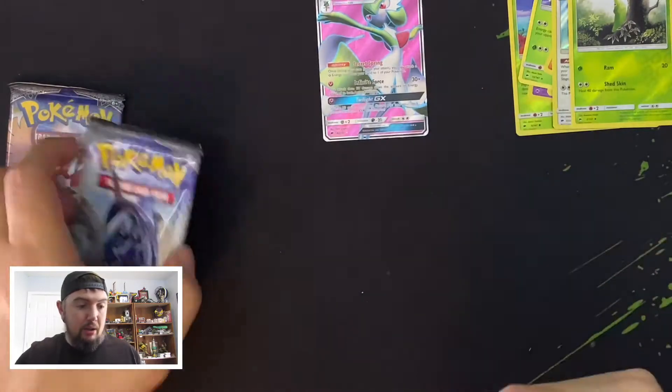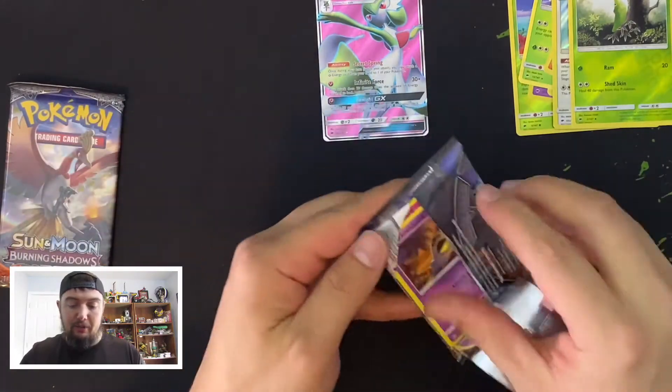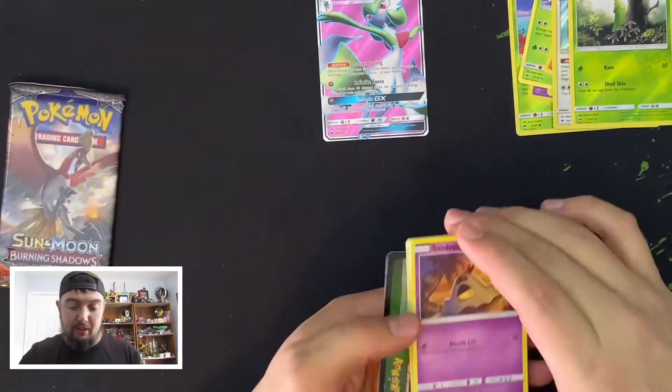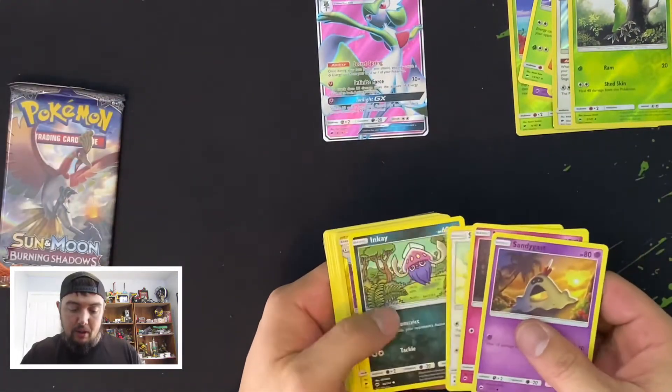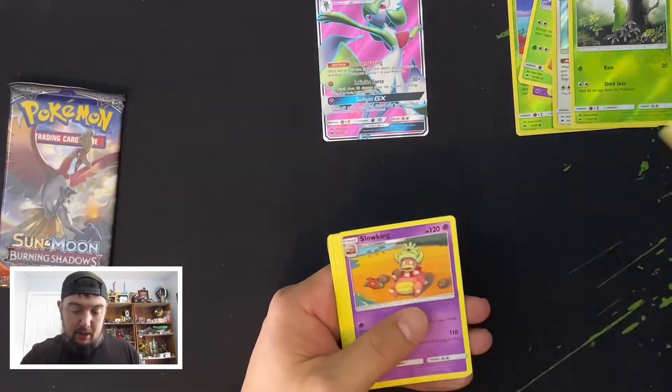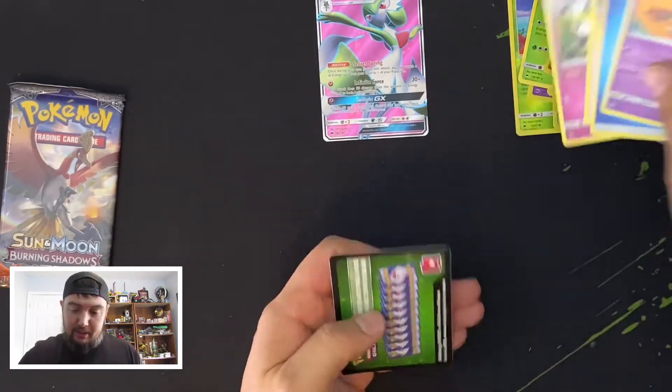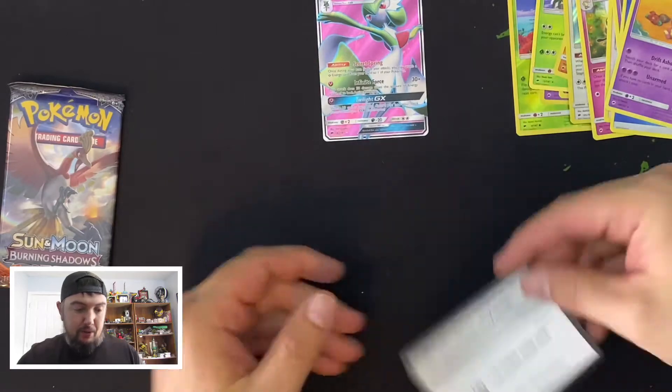This one feels heavy, guys — maybe it's another GX. And we got a... oh, Slowking. Why did they do that to us? And there's your code.